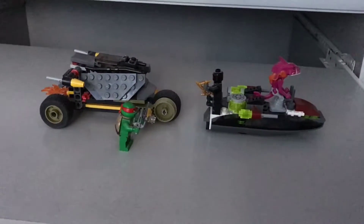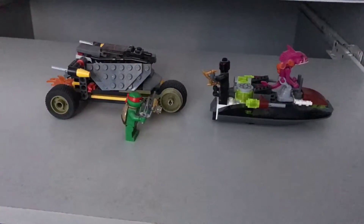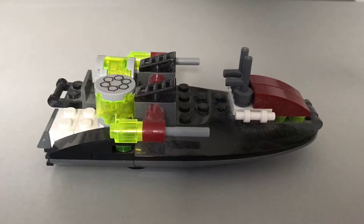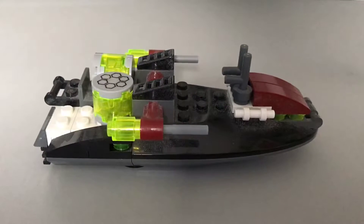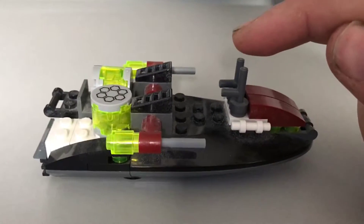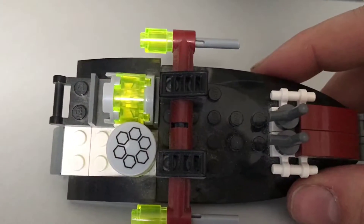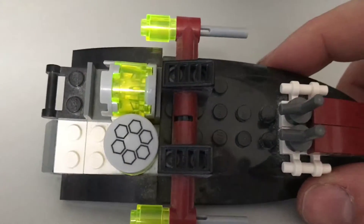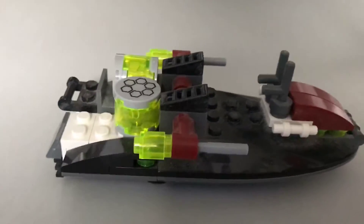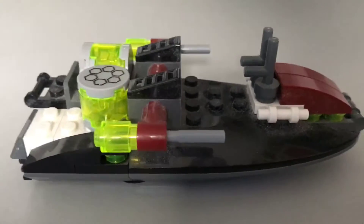It's not a massive set this one — it's probably the smallest in terms of pieces, I believe. The first of the two vehicles is the Sewer Skimmer, which is driven by Fish Face. It has a couple of little handles for him to control the vehicle. He has a fair bit of space inside to put his feet, but he is that long a figure that he only just fits in. On the sides, he has two missile launchers, as do most vehicles in these sets.